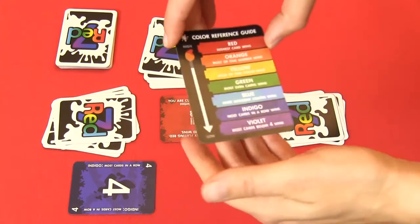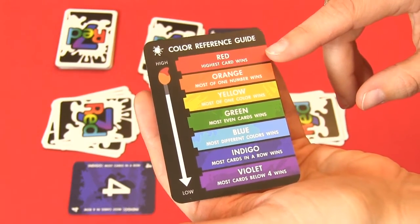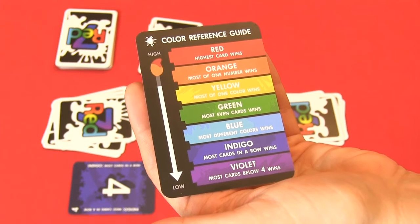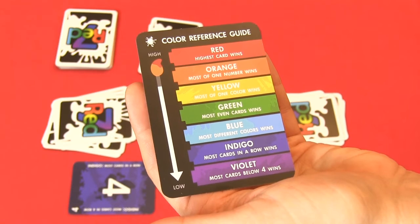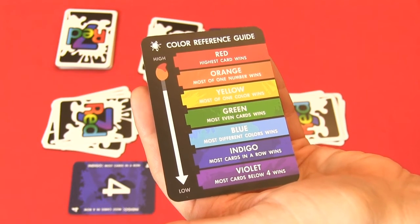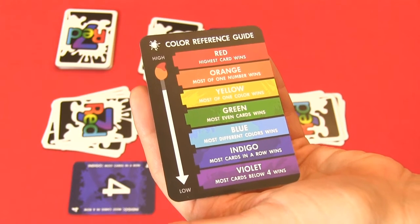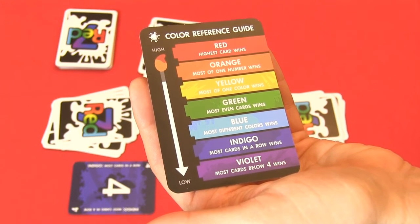There are several rules in the game. Red is the starting rule: highest card wins. Orange: most of one number wins. Yellow: most of one color wins. Green: most even cards wins. Blue: most different colors wins. Indigo: most cards in a row wins. And violet: most cards below 4 wins.